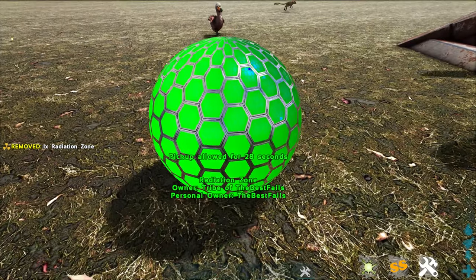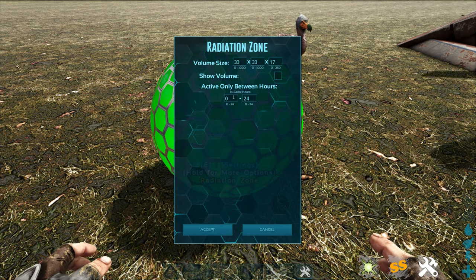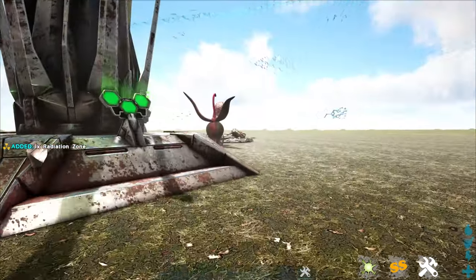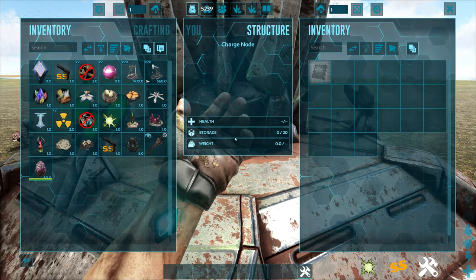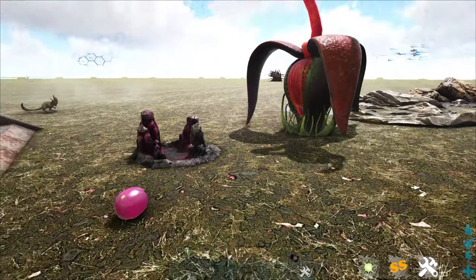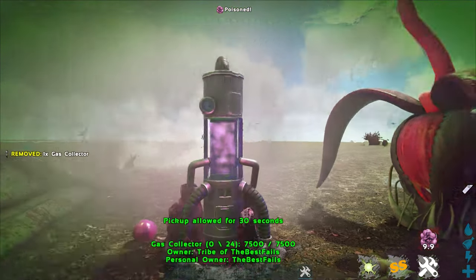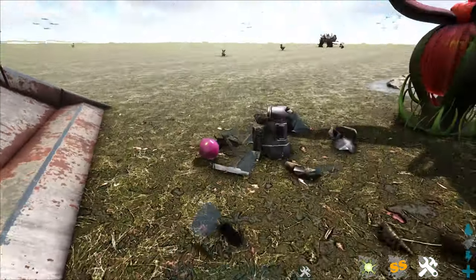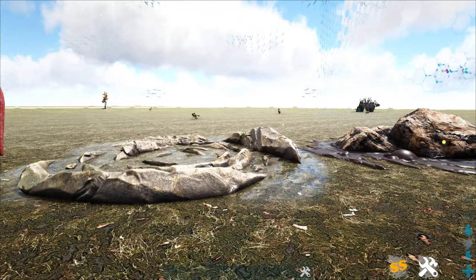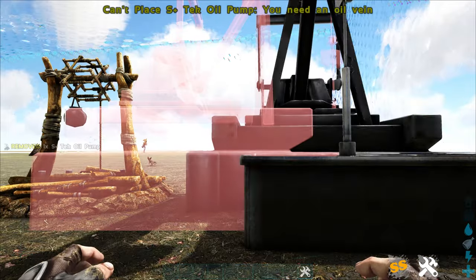The radiation zone works very similarly — you set the size, use show volume to see it, and configure which hours it's active so you can have areas that are only radiated at certain times. There's also a charge node, just like the one you see in-game, which you can place anywhere. The gas vein lets you place gas veins wherever you want — you can throw a gas collector on top of it. Similarly, water veins and oil veins can be placed anywhere on the map so players have those resources even on maps that don't normally have them.